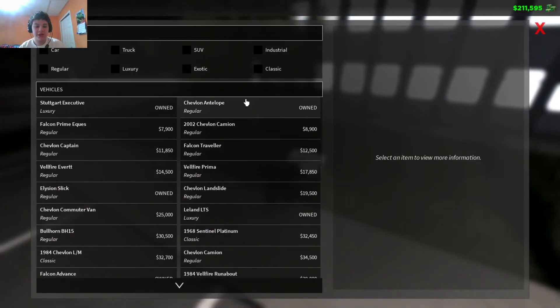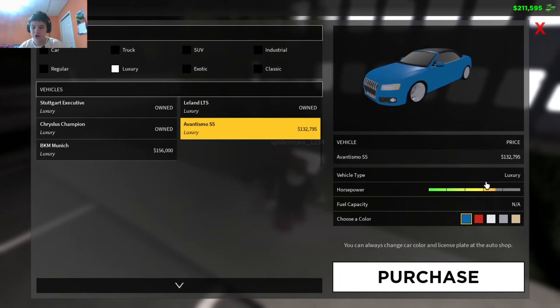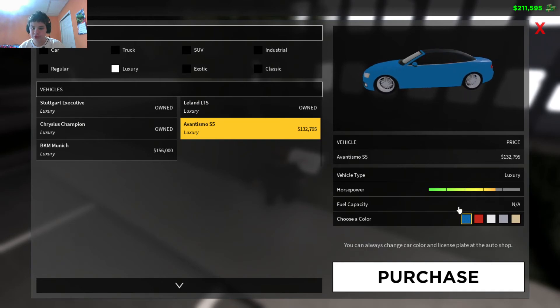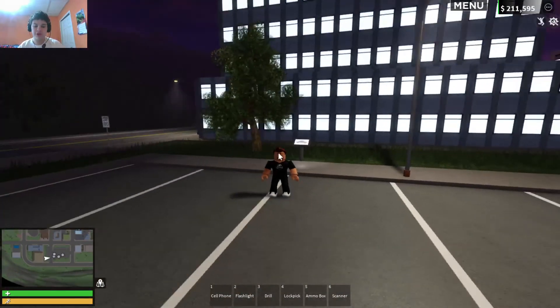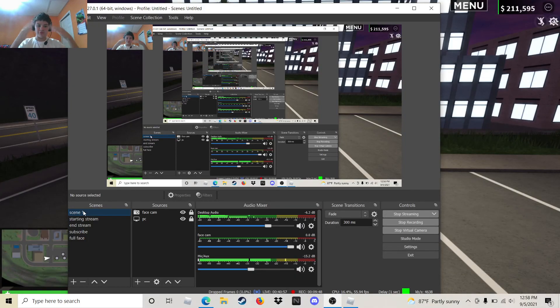The new car under the civilian luxury category is the Audi S5 — 132,000 dollars. That's actually a nice-looking car; I'd probably get it in blue, maybe a darker blue. With that being said, that's going to wrap it up for this video. If you enjoyed it, smash a big fat like, hit the subscribe button, turn on notifications to get notified when I go live and upload — and with that, I'm out. Peace.